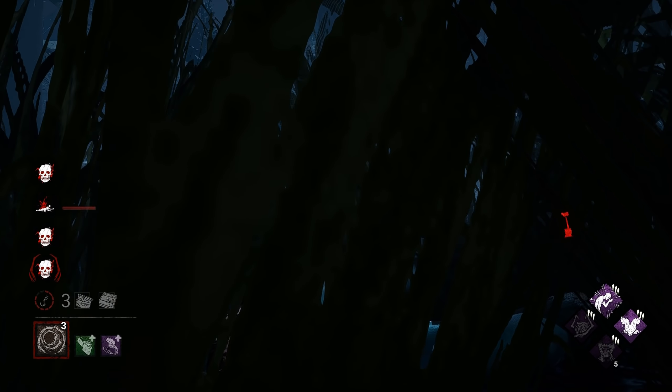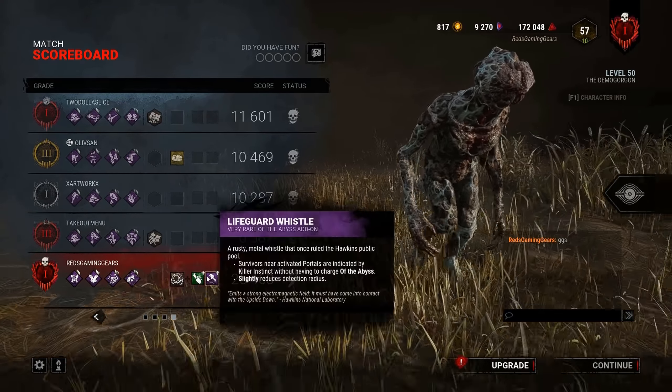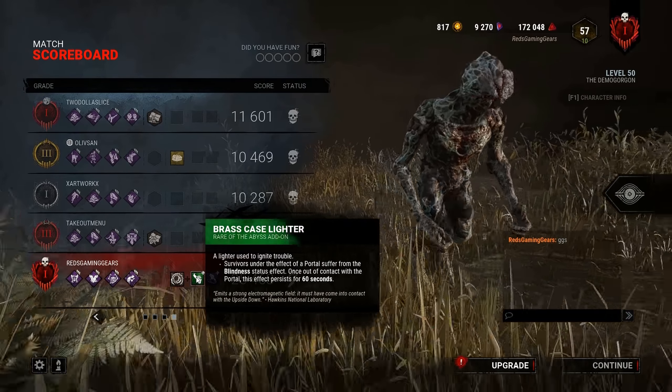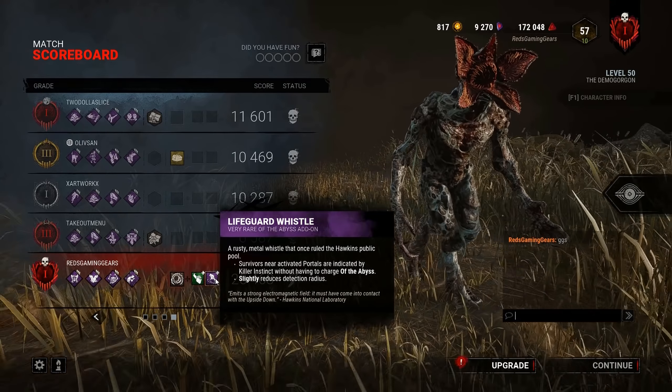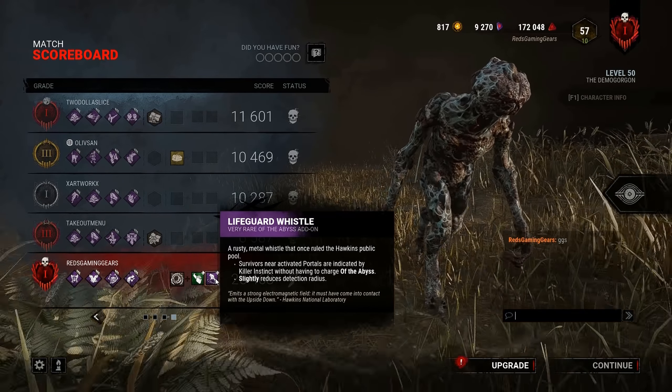Such a fun build overall. Let's break down today's status build for Demogorgon: Devour Hope for the exposed status effect, Sloppy Butcher for hemorrhage and mangled, Ruin for a little regression, and Mindbreaker which gives the exhausted status effect when survivors work on gens. Survivors under the effect of a portal suffer the blindness status effect, and the Lifeguard Whistle gives killer instinct from survivors near activated portals. It's a really solid build — really fun. Try it out in your games and let me know what you think. Much love, until next time, I'm Red and I'm signing off.